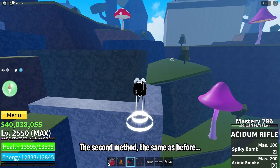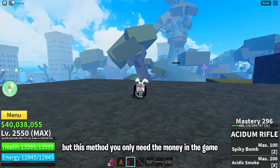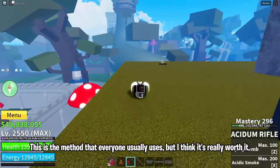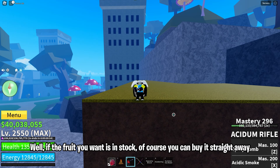The second method is the same as before — you only need to buy it through the Blox Fruits dealer, but this method you only need in-game money. This is the method that everyone usually uses, and I think it's really worth it. But this way you have to wait for the fruit you want to be in stock. If the fruit you want is in stock, of course you can buy it straight away.